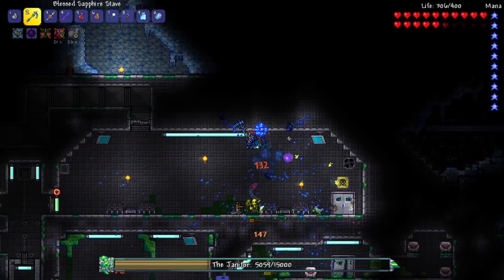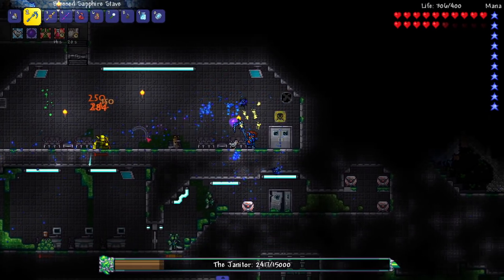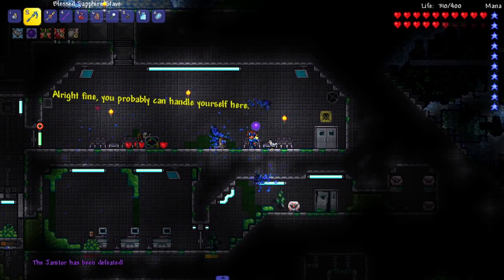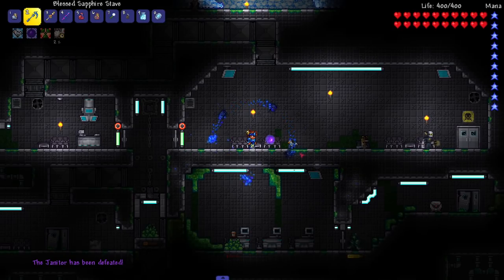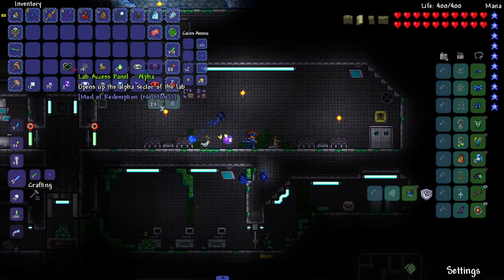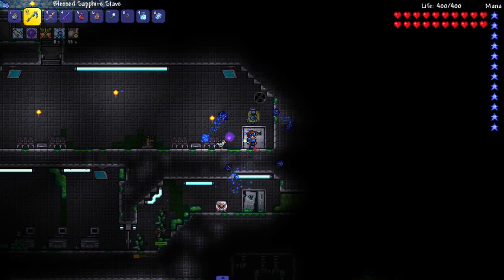This mod has me fighting a janitor — what is this? But there you go, he's dead. 'Thank you Mr. Janitor — have this lab access. I got mopping to do.' Get to work! Lab Access Panel opens up the Alpha Sector of the lab. I really didn't expect to fight a boss here. I thought these doors were just going to open — let me see if I can go this way.